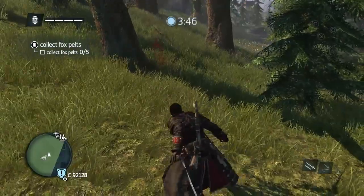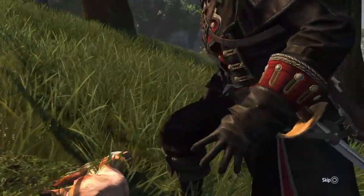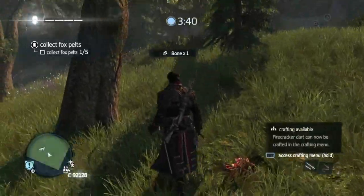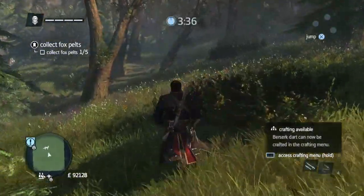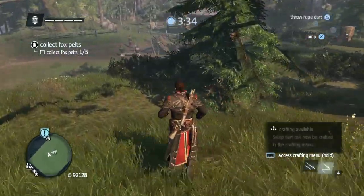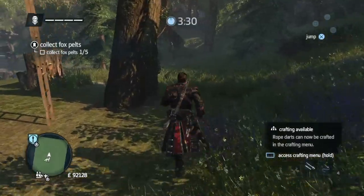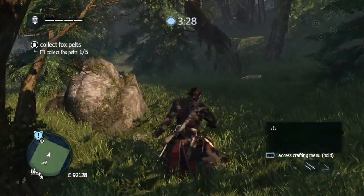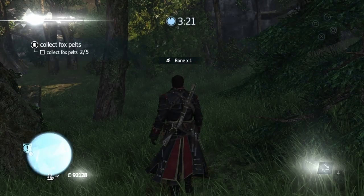There's one. You need five of them to finish the challenge. There's one. Just keep running around until you find them. It's as simple as that. And once we've done this, by the way, that's us done with Risseur du Renard. There's one — and got it. So that's two. You've got plenty of time to do this.